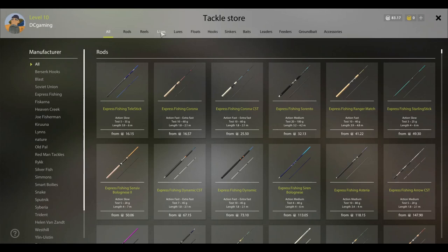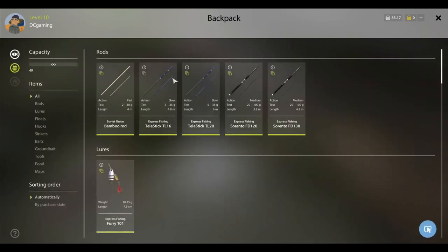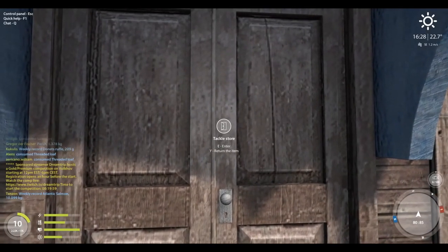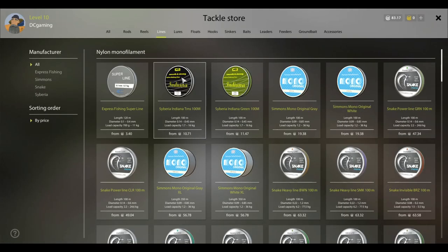Alright, what did we need to get? Before we get crazy, let's look at what we got - we want to maximize this all we can. We can get 5 kg as the max line, but the max drag on the tiny reel is 3 kg. We have 3.1 kg on there already. The TL20 can handle 4.5 kg. Let's see what we can do at 4.5 - I might even push it to 5.